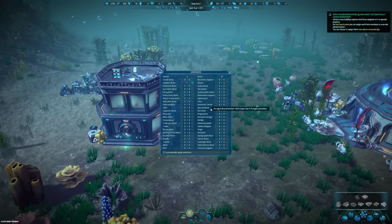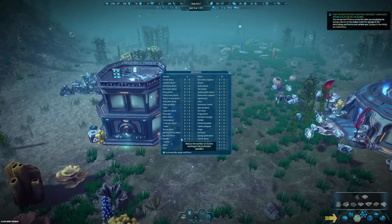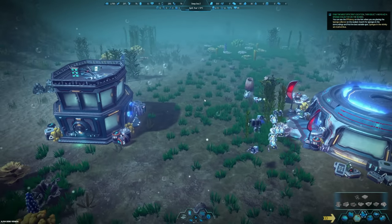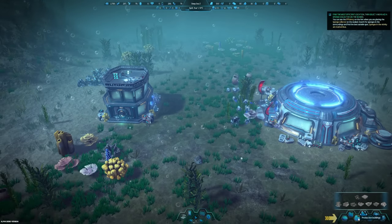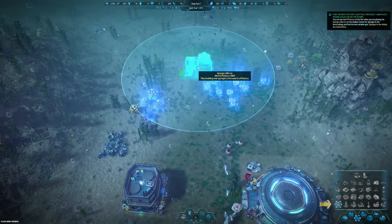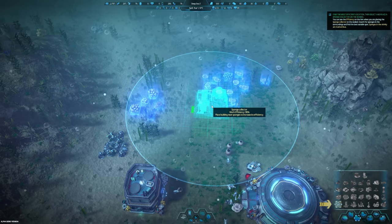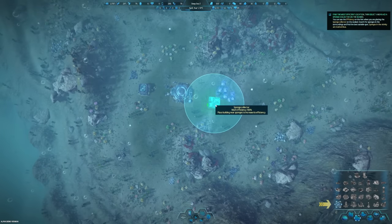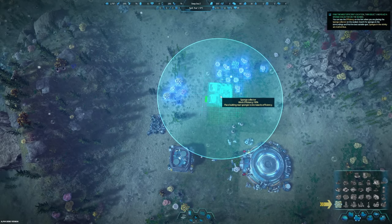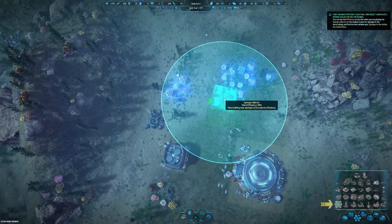Open the jobs board panel and check automatically assign a workforce. I love that you can go in here and have granular control over that. Find the most efficient location, then select and place a sponge collector on the seabed - you can see the efficiency on the hint when replacing the sponge collector. This is 110 efficiency - let's go with 110!